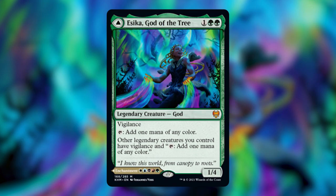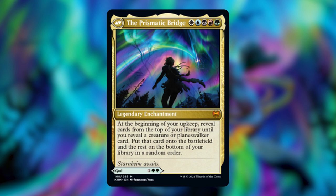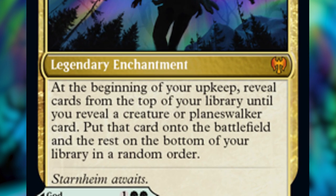And like all the other gods in the set, she is a modal dual-faced card. On the other side, she is the Prismatic Bridge that costs white, blue, black, red, and green to cast. It's a legendary enchantment that says at the beginning of your upkeep, reveal cards from the top of your library until you reveal a creature or planeswalker card. Put that card onto the battlefield and the rest on the bottom of your library in random order.